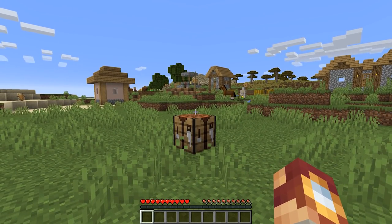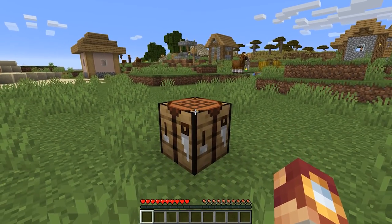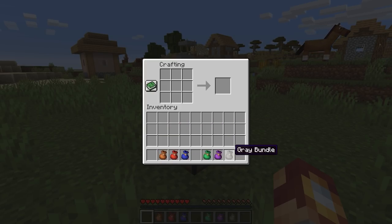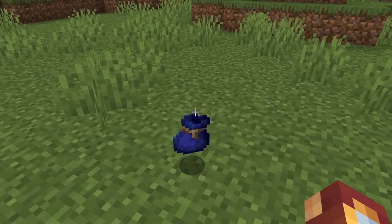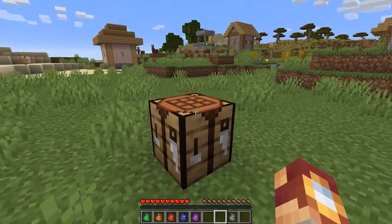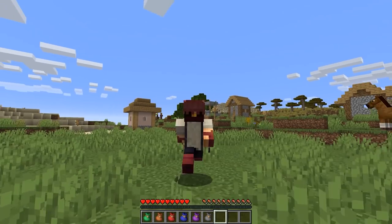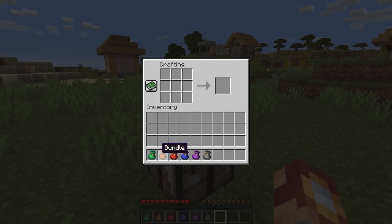There are a lot of items being added to Minecraft in the Caves and Cliffs update. Bundles were added for inventory management, so it just makes sense that we can go one step further to actually dye those bundles so that we can color coordinate our inventory. We can already do this with shulker boxes, and it would be fantastic. Just imagine color coding things — green for emeralds, purple for enchanting. Do you want to see dyeable bundles in Minecraft 1.17?